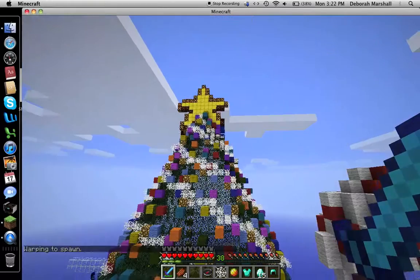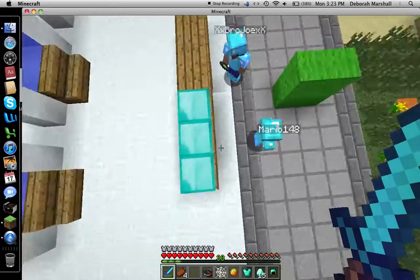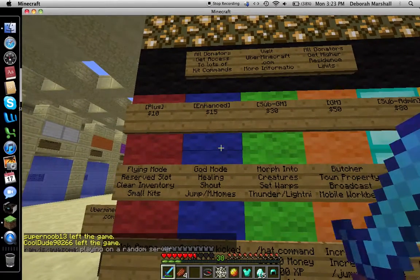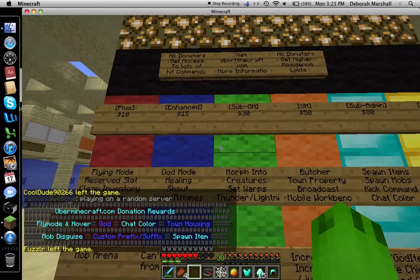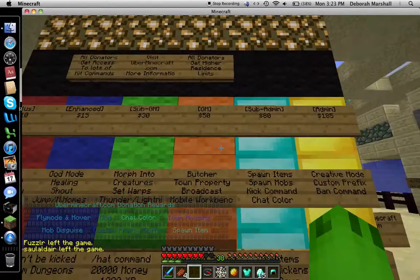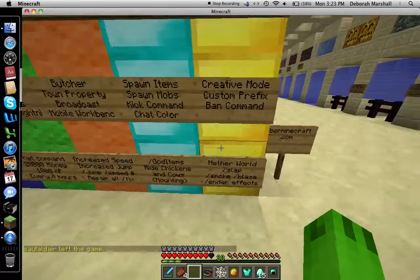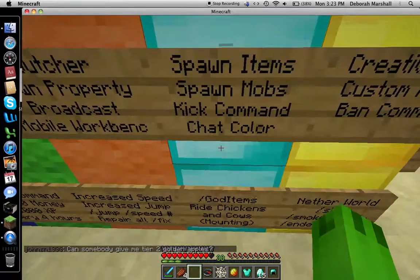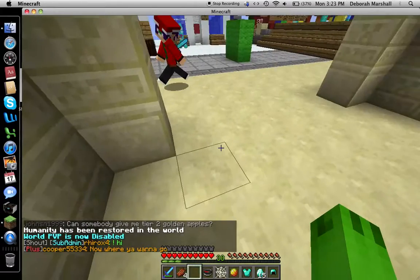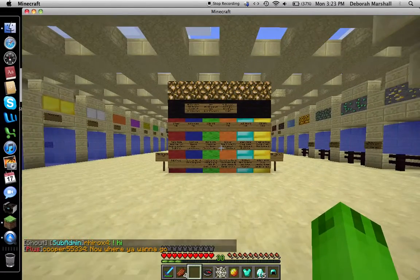These guys built a big Christmas tree. Now I'm gonna go over the donations and then end the video. So the ranks are: Plus, Enchanted, Enhanced, Constated, Sub, GM, GM2, Admin. This is real money — you go to uberminecraft.com. It gives you things like flying mode. If you really want to spend money, these are the ranks you'd want. I'll continue the video next time.